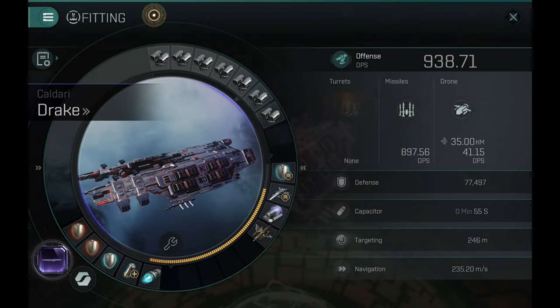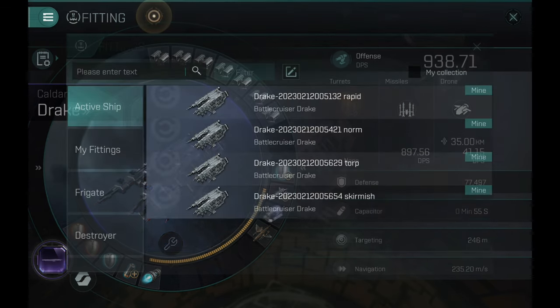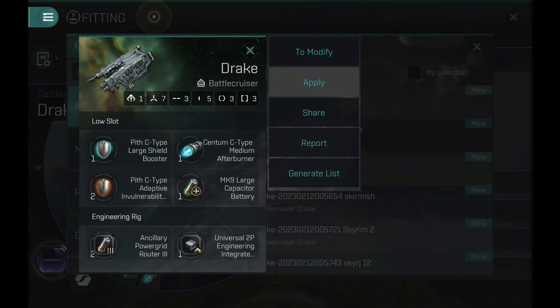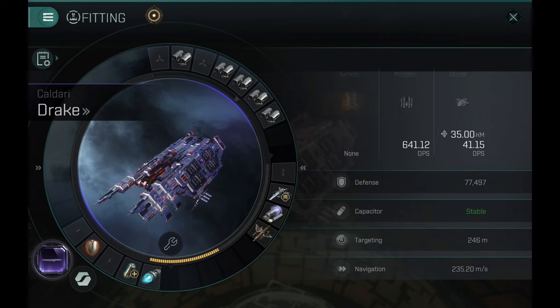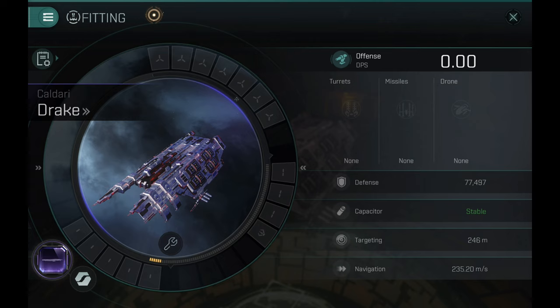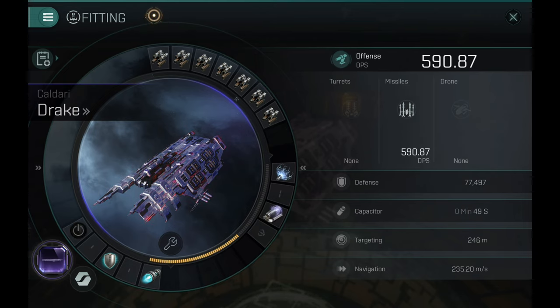Let's take a look at what type of builds I have prepared in the fitting management. The first one is with the rapid missiles. I like to use the Drake as a close-range to mid-range ship. Of course you can also use it as a long-range boat, but it has that tank and tanky ships are usually meant to take hits, so I prefer rapid missiles or torpedo launchers. Rapid missiles are excellent for PvP — they can wreck frigates, cruisers, and in some cases battle cruisers.